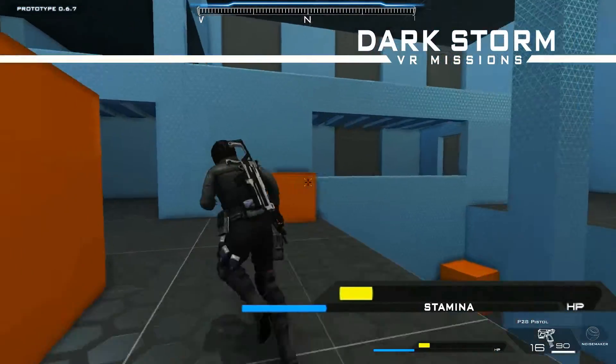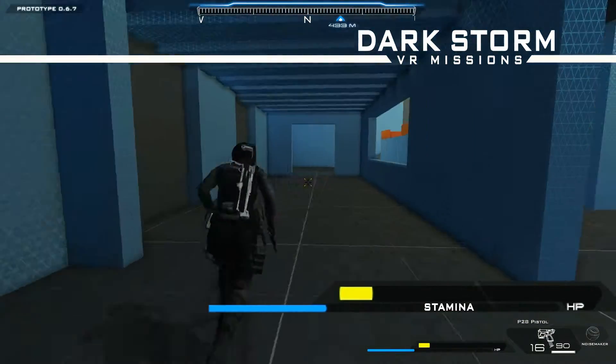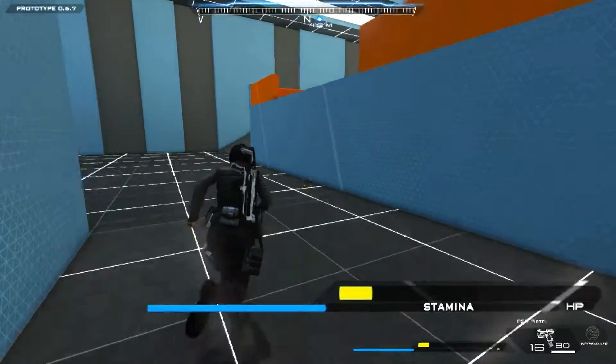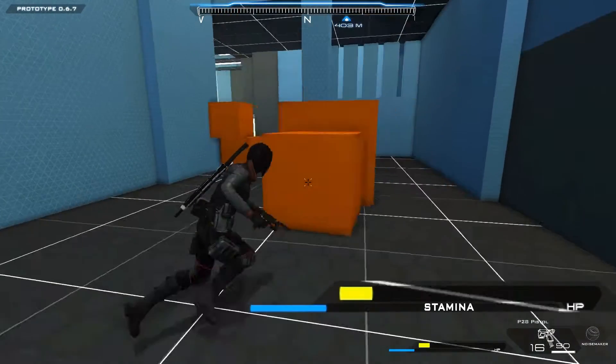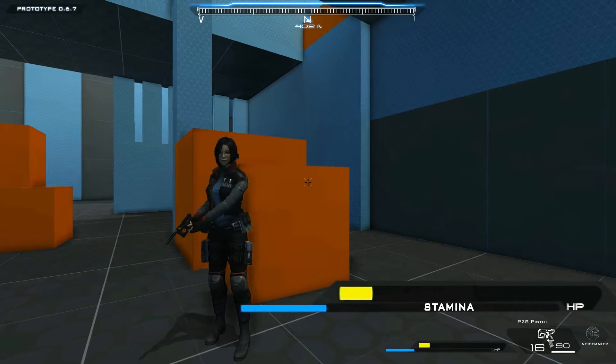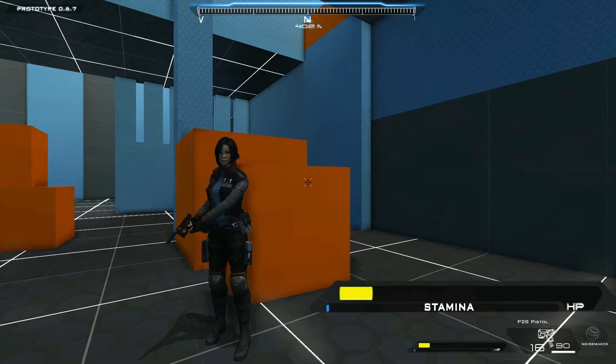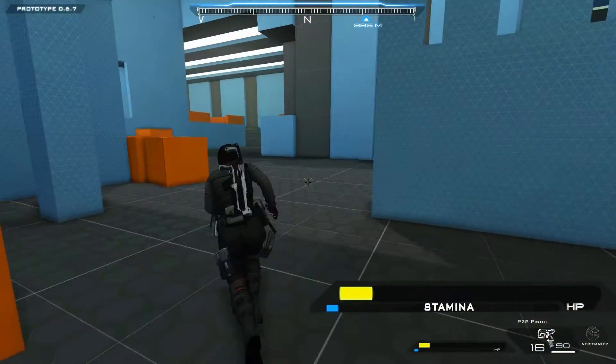With this simple timing glitch, it's possible to run far beyond your normal allotment of stamina. At certain points of your stamina bar, activating your sprint will naturally result in the stamina passing the fatigue point. I find this works fairly consistently around the 1/16th mark.